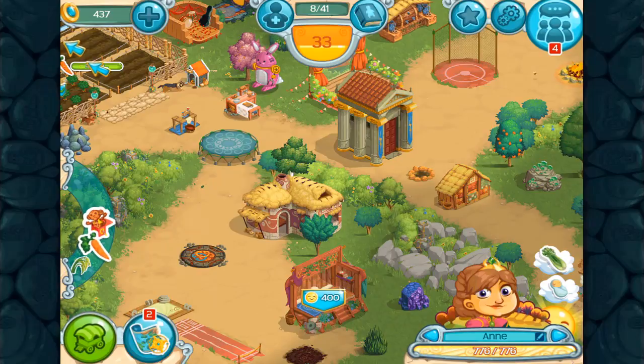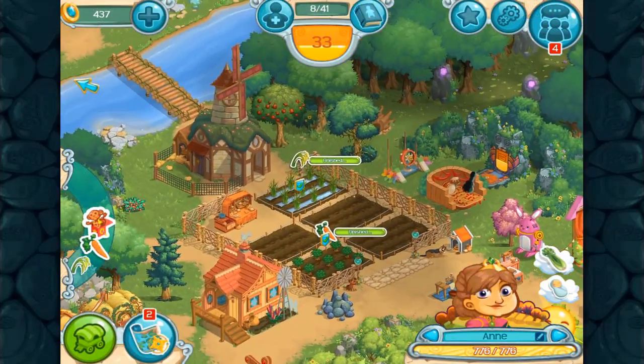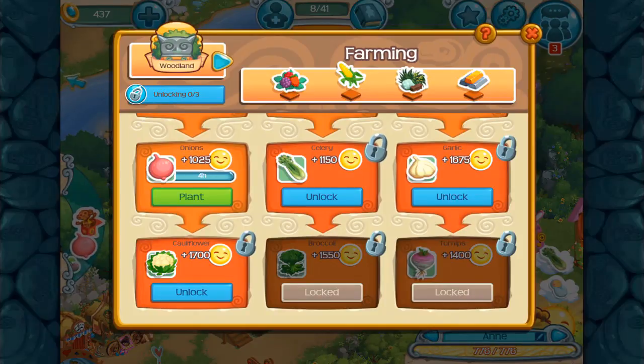So first of all, on the taskbar we can see we have unlocked the plums, which we set to unlock last time. We have unlocked the sander so we can start trying to catch that fish, and we can start planting onions, or hopefully we can. We also have some farming stuff that has completed, but right now she wants something we can't farm because it's not unlocked yet.